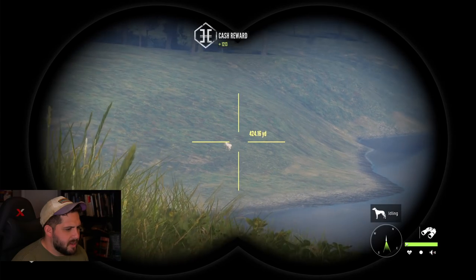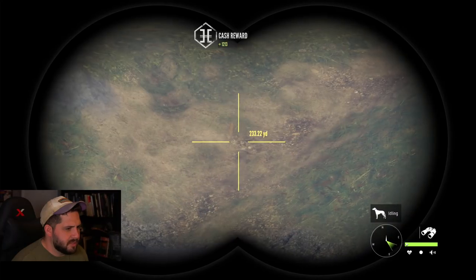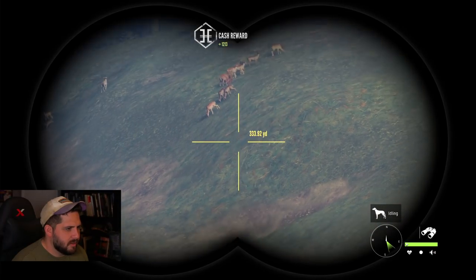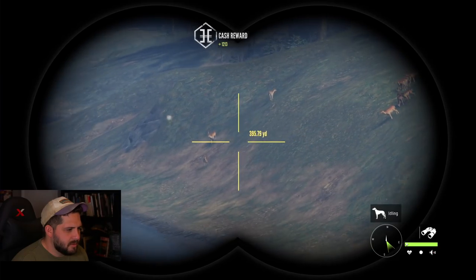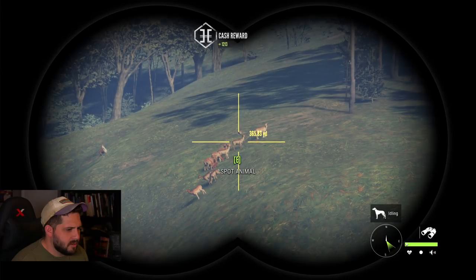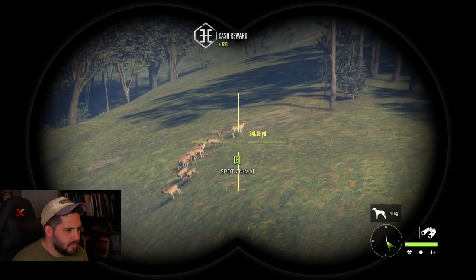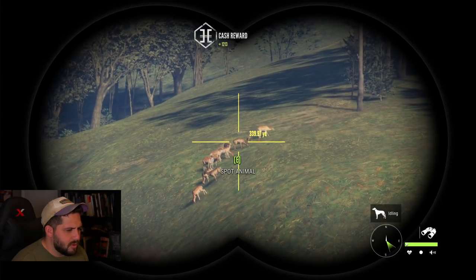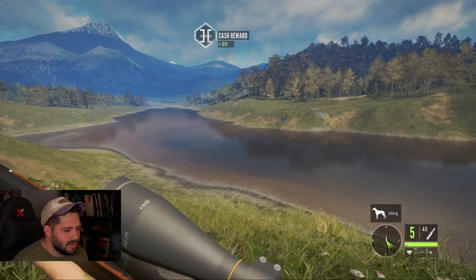Now we're over here hunting a pretty famous river in Taoroa for fallow deer — they love to come here and take a drink. That dude is pretty big actually. I don't think he's a diamond but he's certainly a decent size. He is perfectly broadside at 340 yards away — I think I know how to aim at that. Let's take a shot.